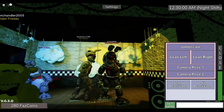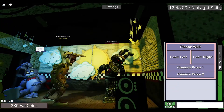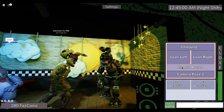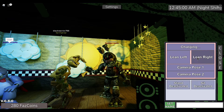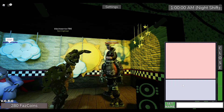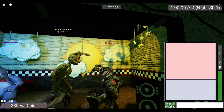Here is Black Heart. His jump scare is really cool — he removes his mask. Camera pose one, camera pose two, lean left, lean right, stand deactivate, sit deactivate.